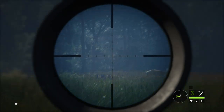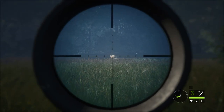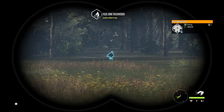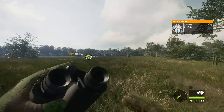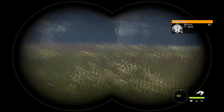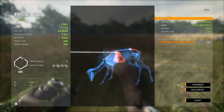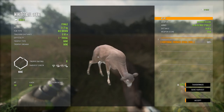Oh, I missed it. Did he drop though? It looked like it dropped. There we go! So this is the doe I shot — she dropped instantly compared to the buck, who ran a little bit. Oh, it was a spinal cord shot. It's a little doe whitetail deer.